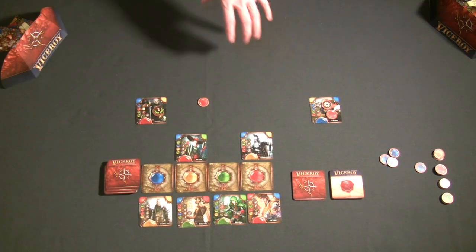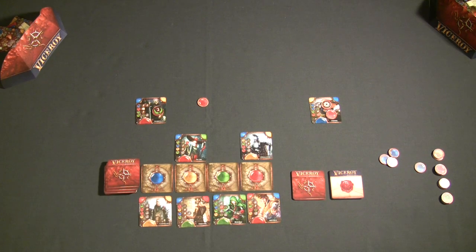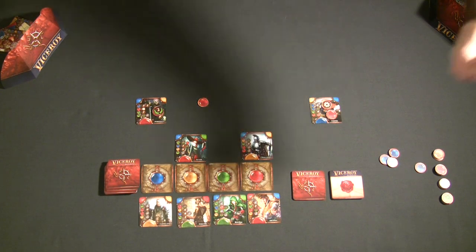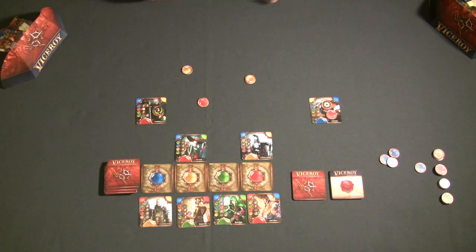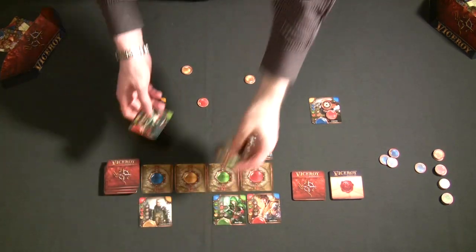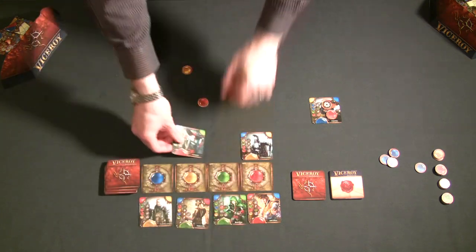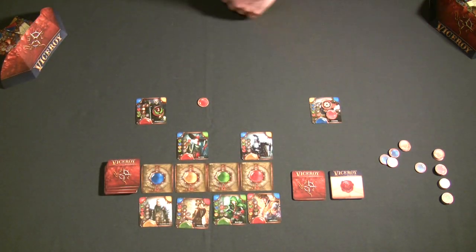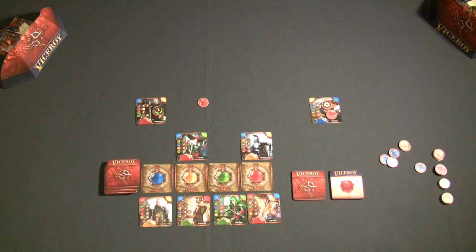Starting from round two onward, there will be some colors with multiple characters available for auction. The nice bonus is that if two players bid the same color and there happen to be two character cards of that color, both players can agree on who gets which character. If they agree, each player takes the one they want; if they fight over the same card, the normal auction rules apply and they lose their gems.